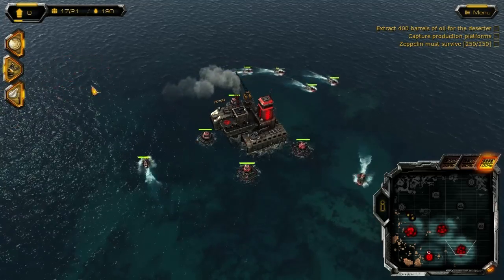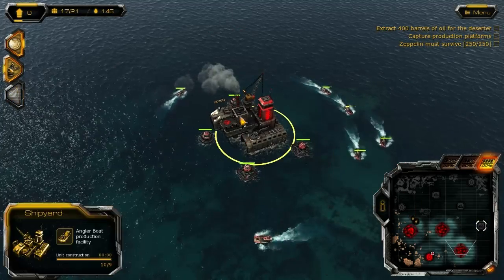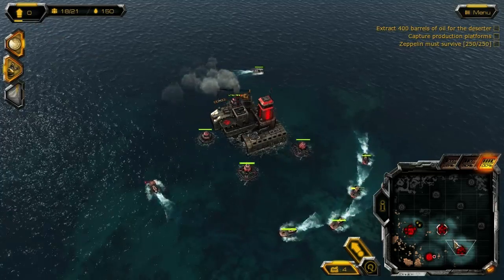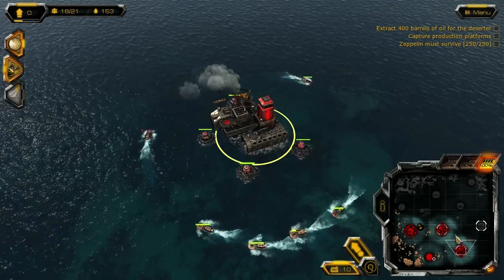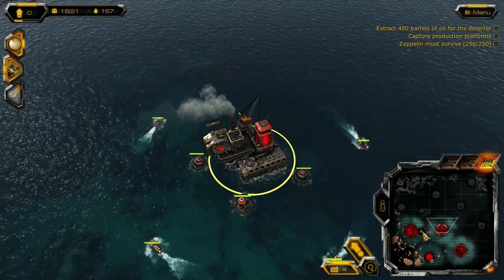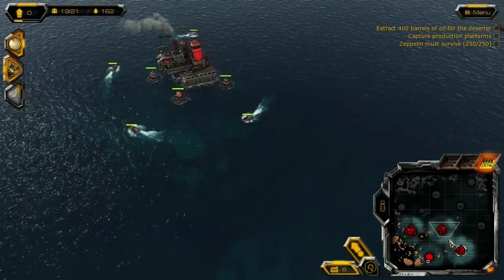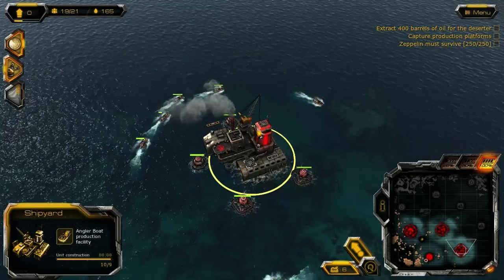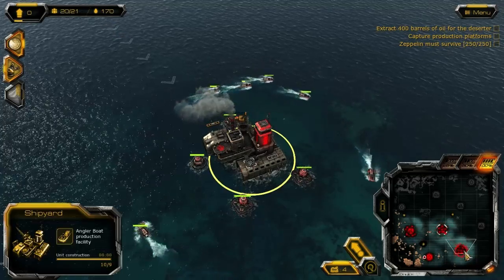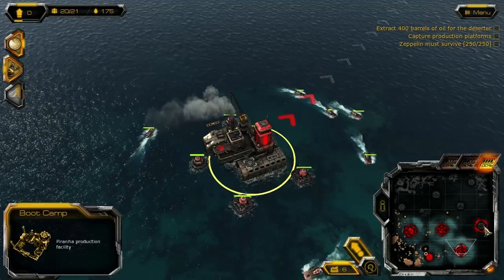It keeps selecting itself over and over again, and the only way to stop it is to just throw the power out there. What I want to do is take an enemy platform, so I'm going to hold the buttons and slide units from one platform to another. A simple click, and if you slide your left mouse button between platforms, multiple platforms all send units to the same place.